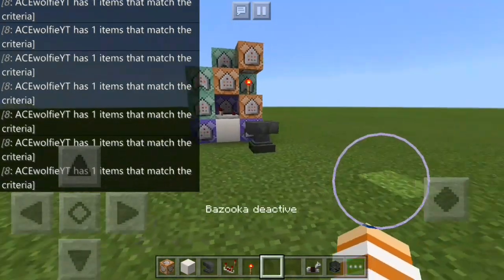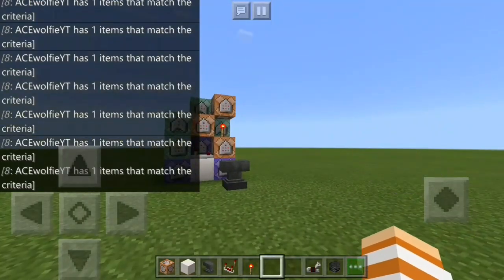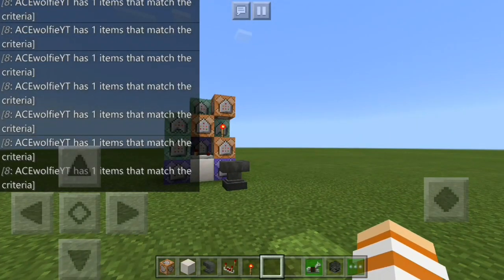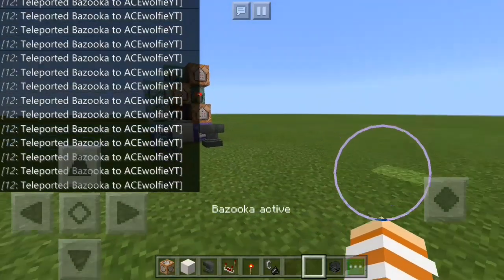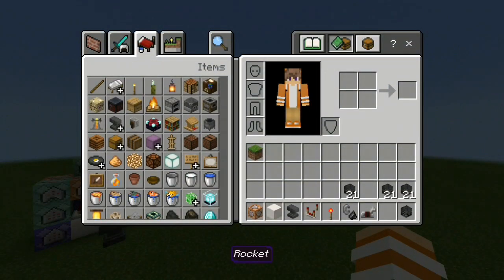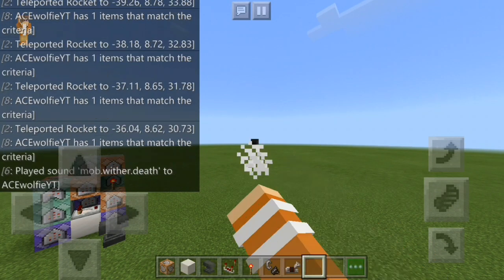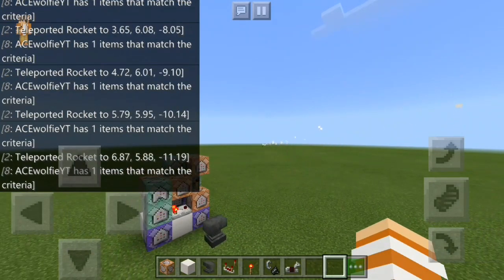Now what you gotta do is activate your bazooka by throwing it. Like this — bazooka activated! After that you can shoot your rocket. Let's try it out. Boom! There you go.